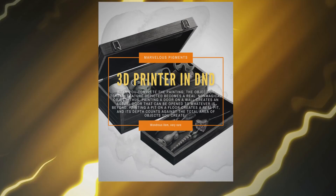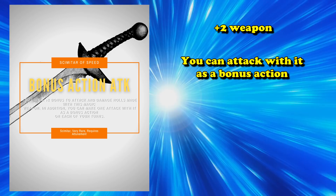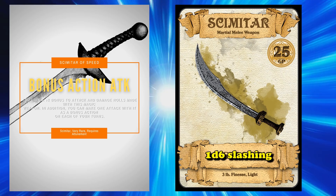At number 10 we have the Scimitar of Speed. This is a plus 2 weapon that has the extra effect where you can make one attack with this weapon using your bonus action. Normally this effect sounds a lot better on paper than it actually is — a Scimitar is only a 1d6 weapon so it's not very good for most classes, but it does at least count as a finesse and a light weapon.